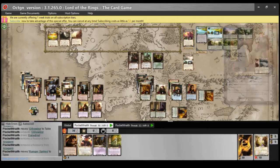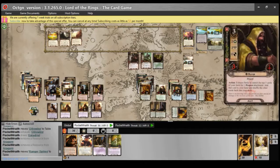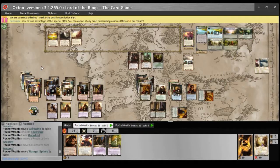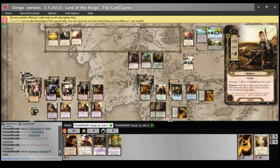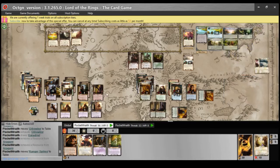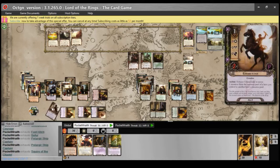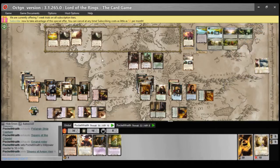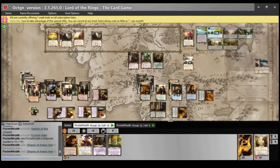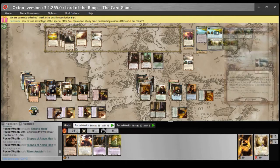Questing with eight threat in the staging area. Quest for four, six, eight, ten, twelve, fourteen, fifteen, sixteen. I want to quest with both — four, six, eight, ten, twelve, fourteen, fifteen, sixteen. Slopes of Ammon Hen, another Slopes of Ammon Hen, and River Anduin — I've added another eight threat and I break even. On this side there is three threat, quest for the usual eight. Arwen still targets Frodo.